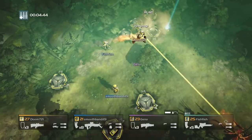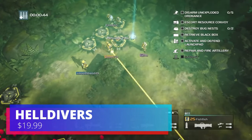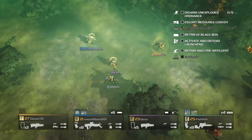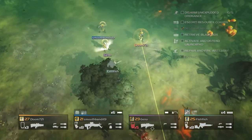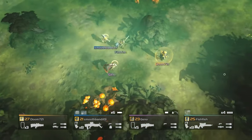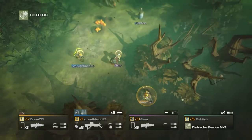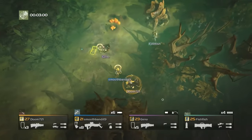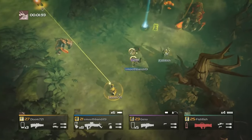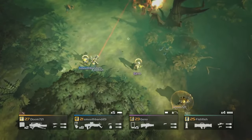The first game we're going to be talking about is Helldivers. This is a four-player co-op game, and on the Deck you can get medium to high graphical settings and run this game anywhere between 40 to 60 fps. This game is absolutely incredible — it was originally a PlayStation exclusive, so to see it on Steam and running on the Deck is really awesome. If you're looking for a good over-the-top third-person shooter co-op game you can play with four players, this is a great one to check out.